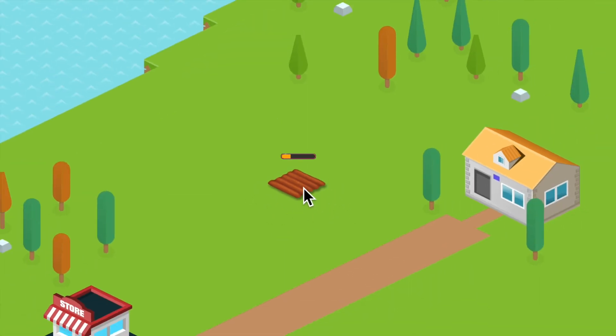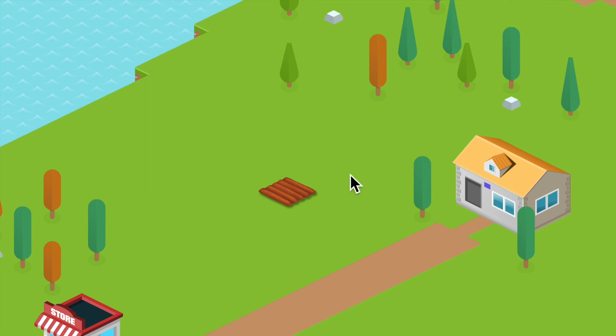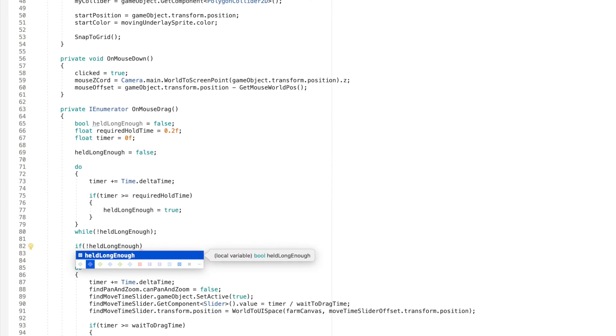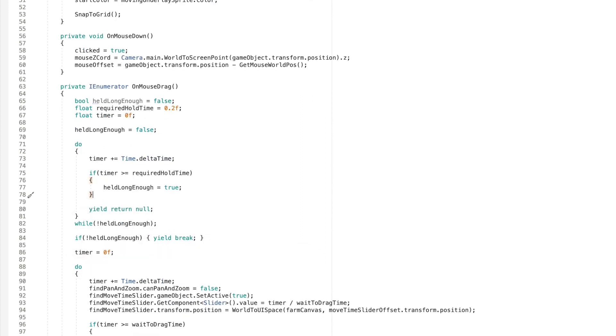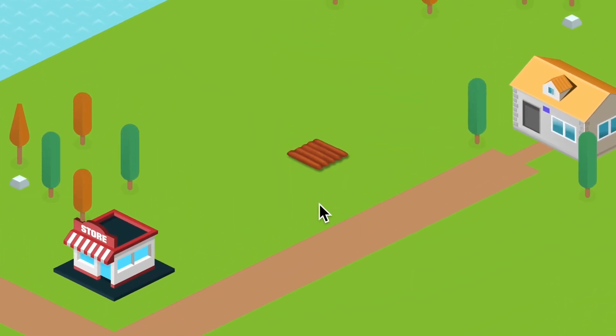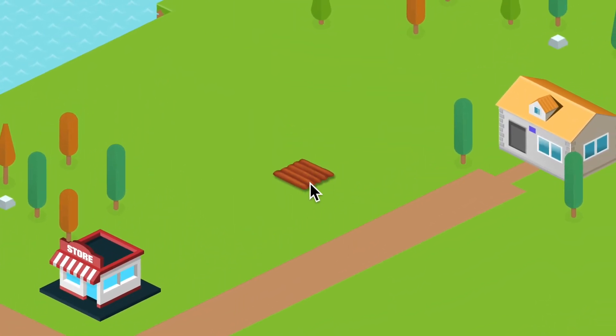I need to fix it so that the slider doesn't show until you hold it for long enough. And with some more editing magic, check it out. Now if I did this wrong my game will crash, so I hope it does not crash. Moment of truth — does it work? When I tap it, it should not show the timer.